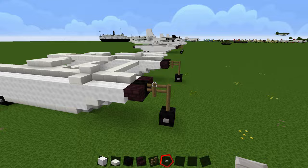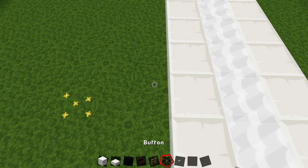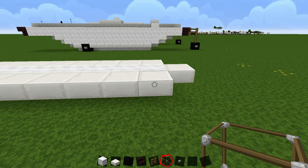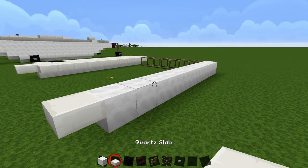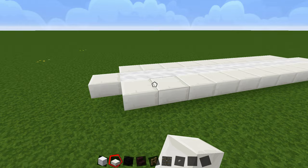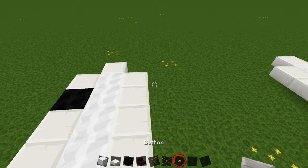For the gap between the floats, use some glass to count it: leave a seven-block gap in the middle. Do the same thing on the other side. Go right in the center and count one through seven, then grab your block and go one through ten. Place slabs on each of the sides and do the exact same thing as you did for the other float. Now that we have the two floats they're basically lined up, we just have to build them up.